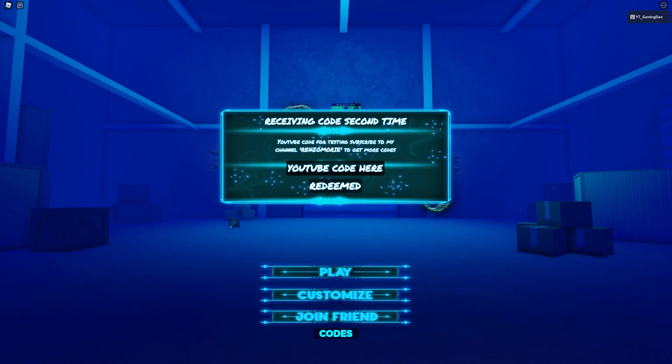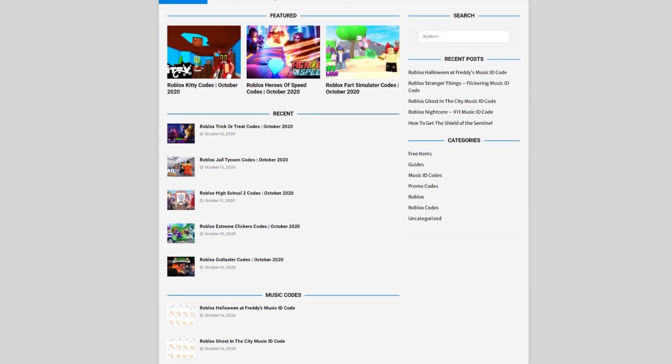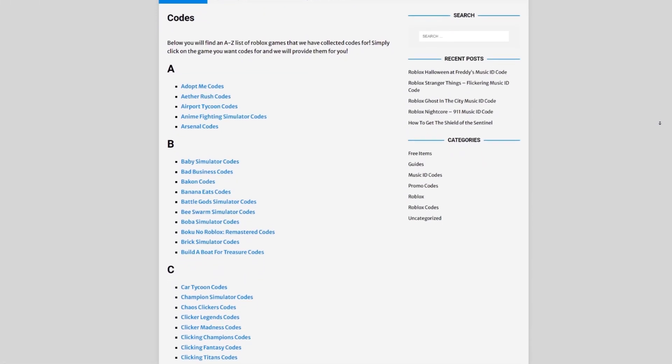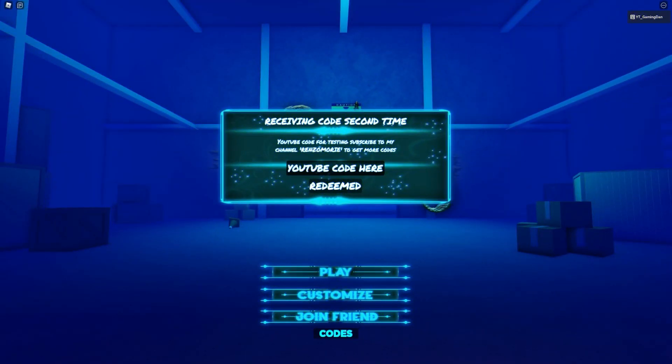Are you guys fed up of watching YouTube videos for Roblox codes? Well I've got a solution for that — it's rblxcodes.com. On the website you can find game codes, music codes, and guides. There's tons of stuff in there that you guys have to check out. Overall they have codes for over 300 Roblox games, so if you need a code for a game, it will be there.